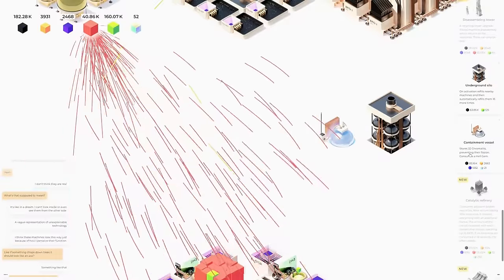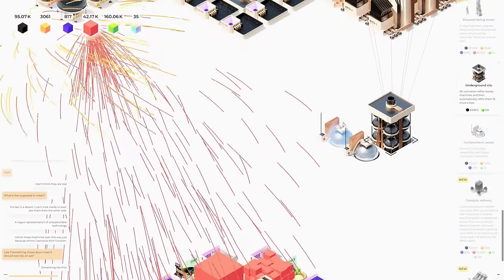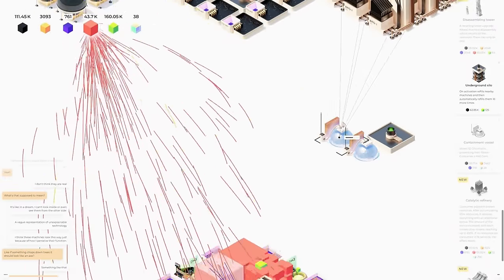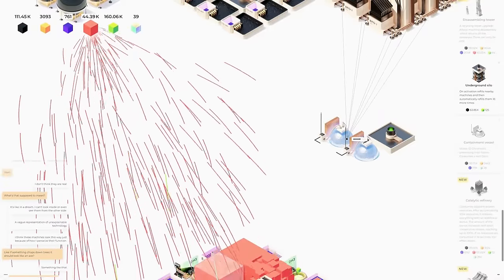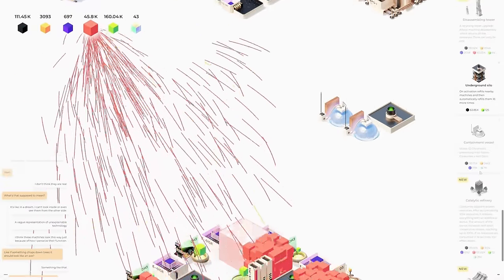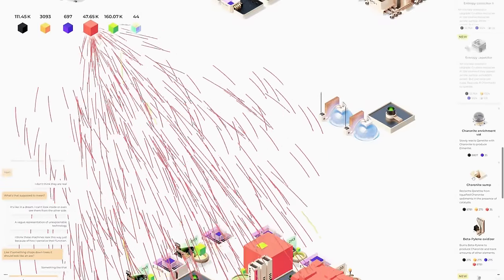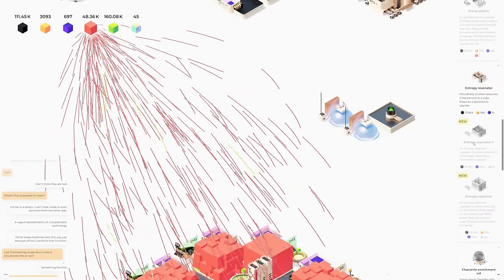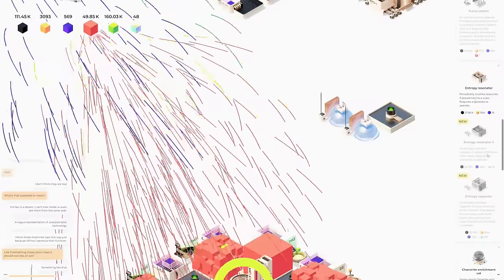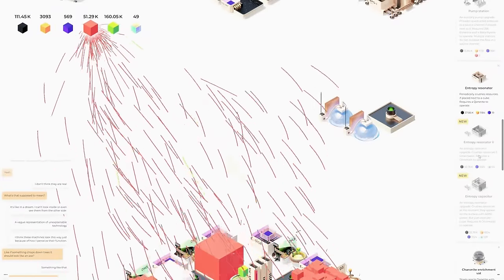It is time for another containment vessel — let's get that built and refill that. It's already gone 16 times? No way. So the stores are at 32, which means we should be up to 64 now. That will get us close to the entropy resonator 2 — cuts resources three times faster, requires chromalight to operate.